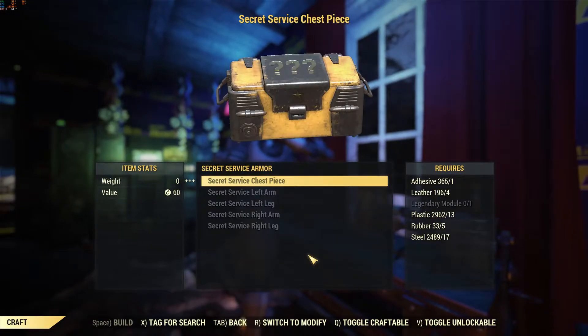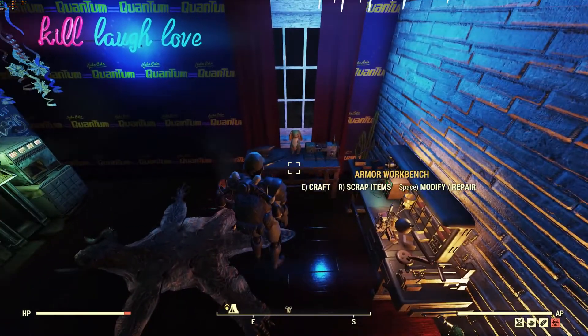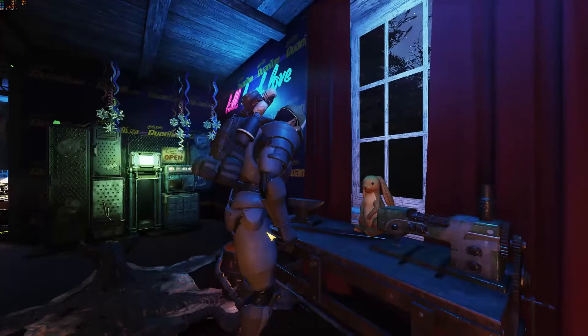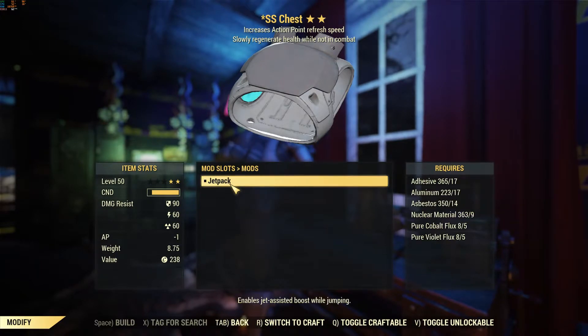You need a legendary module for all the Secret Service armor, but not for the mod itself. The chest piece requires a bit of adhesive, leather, some plastic, rubber, and tons of steel - you craft that and roll legendary one through three hoping for something good. Then to modify the jetpack: 17 adhesive, 17 aluminum, five pure Cobalt Flux, and five pure Violet Flux are probably the two biggest things there.